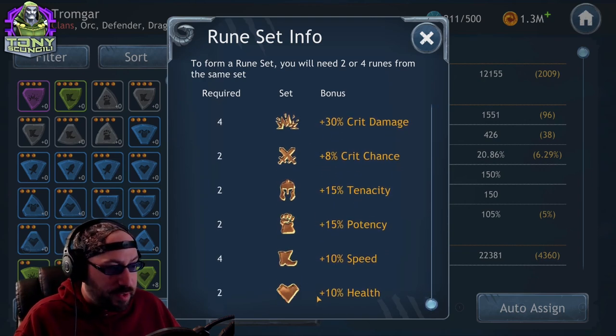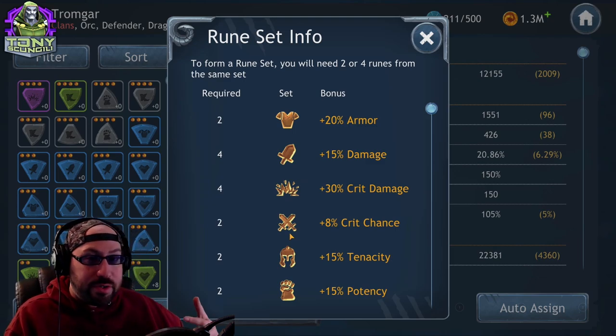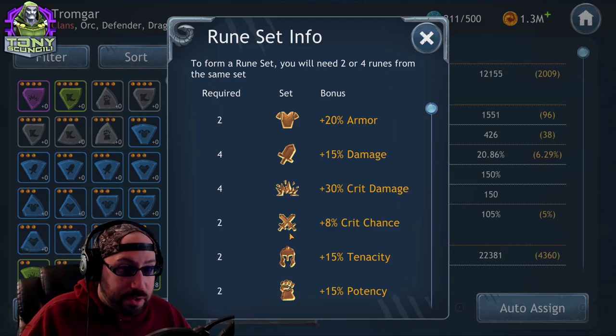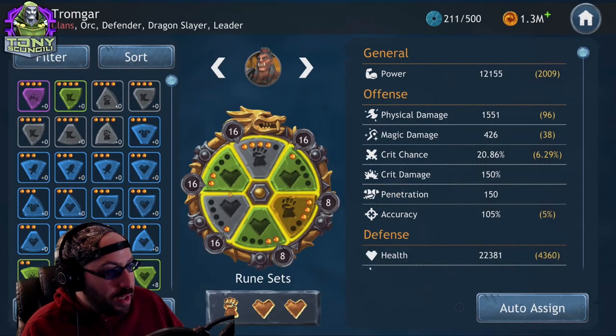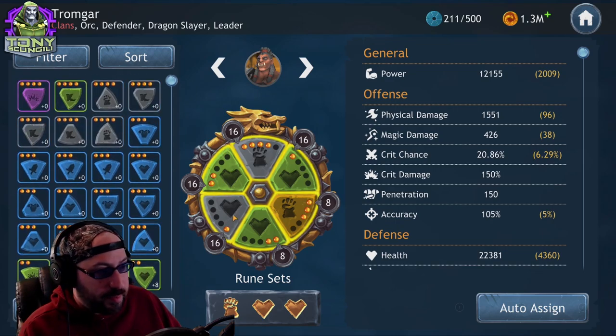Early in the game you'll probably want to prioritize pure damage and maybe some health or survivability. As you get stronger and your teams start coming together, you start looking at what makes each character good and then apply better runes to them. That covers rune sets. Now let's look at the runes themselves.